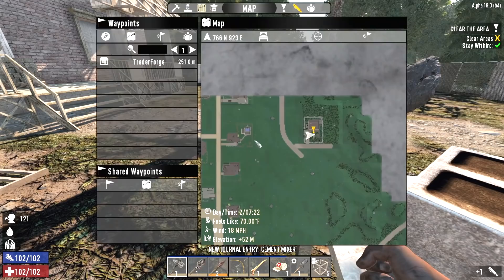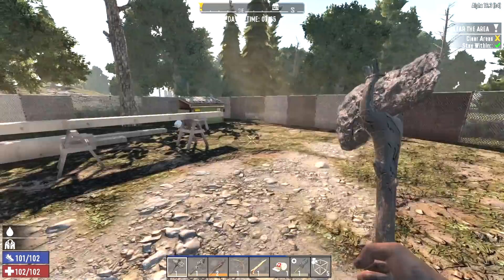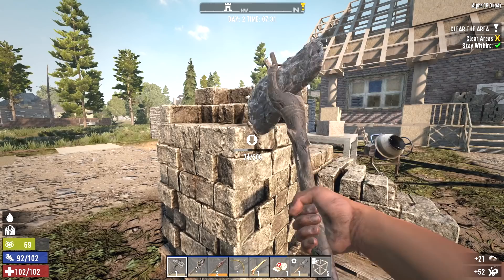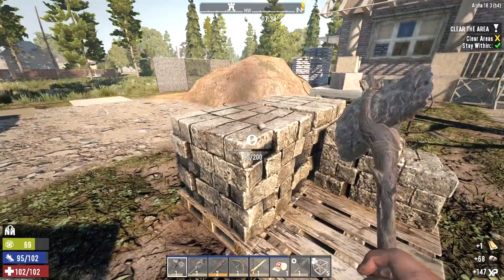I'm going to mark this mixer on the map since it's a working mixer — this way if we need to use one we know there's one right here. I want to break up some of those stone pallets and loot this stuff first. I'll leave the cement pallets alone for now — if we come back to use the mixer to make concrete, I'll dig those up then. I am going to dig up the cobblestone today though because I might need that tonight to fortify.